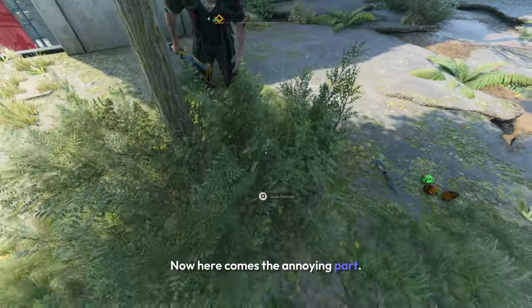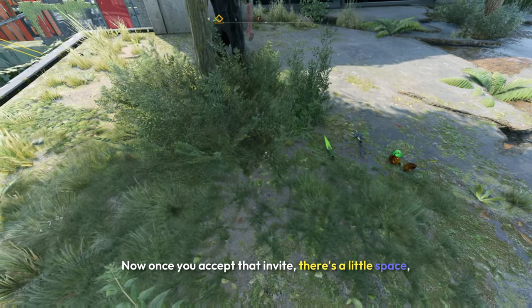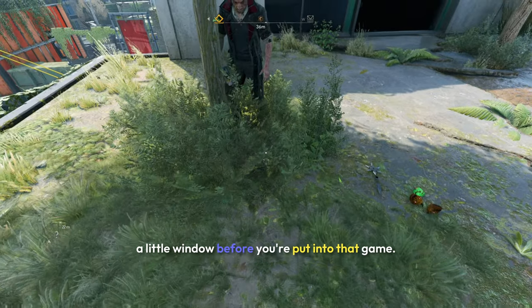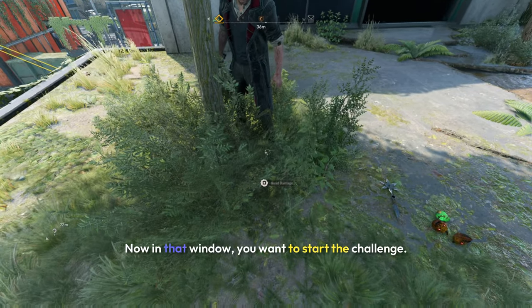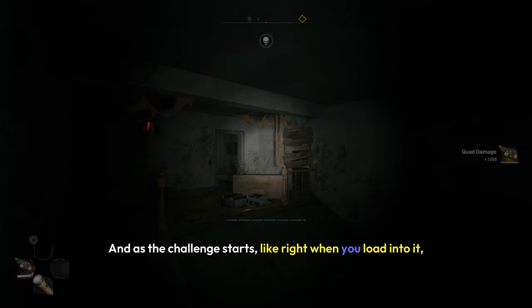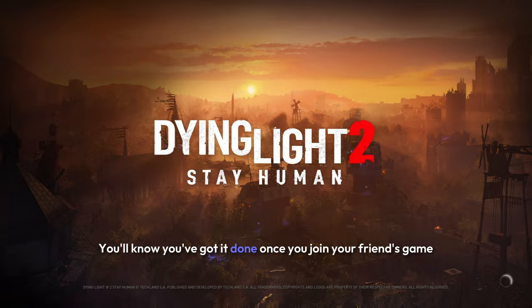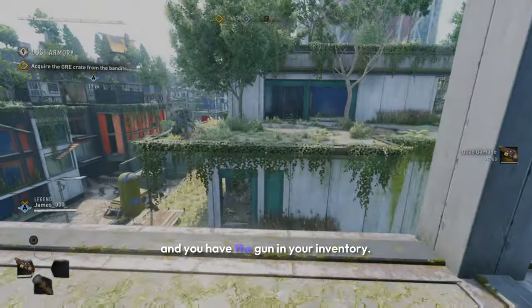Now here comes the annoying part. You're going to need a friend to send you an invite to their game. Once you accept that invite, there's a little window before you're put into that game. In that window, you want to start the challenge. And as the challenge starts — right when you load into it — that's when the game should take you to your friend's game. In other words, you want to time this perfectly. You'll know you've got it done once you join your friend's game and you have the gun in your inventory.